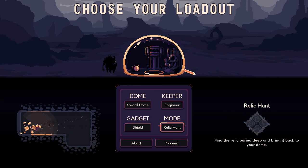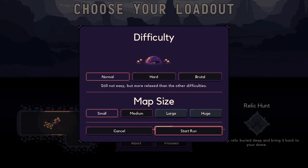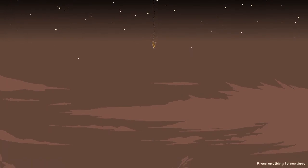It looks like we can slash and do like the zippy thing. Let's try it. Normal size, but medium — actually what's picked there? It looks like small is picked, small map. What did I say — win a run with the previous map size to unlock this? Okay so we could play a medium map, let's just start and see how the Sword Dome works.